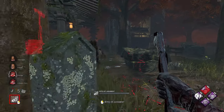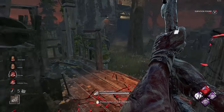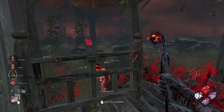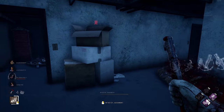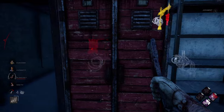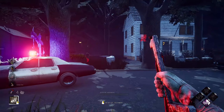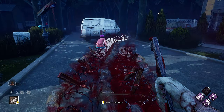You can place Rites of Judgment in front of windows or pallets to trap them preemptively, but because the trail disappears after 75 seconds, trying to use them this way can be a huge waste of time — it's not very efficient. It is worth noting, however, that if you suspect a survivor is in a locker, you could place the trail in front of it — a survivor emerging will be tormented. Keep in mind that survivors can crouch walk through the trail without taking the Torment status effect.